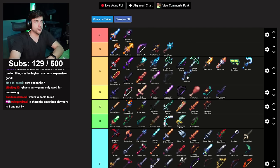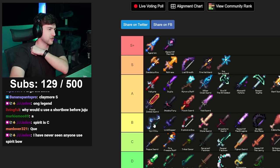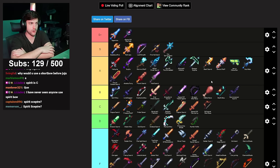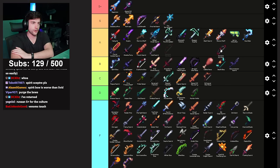Spirit Short Bow — this is like the first decent short bow, you're gonna use this up until Juju. It kind of fits next to the Void Sword — a bit better than Void Sword actually. You could use this as your main weapon. Not quite as good as Aurora Staff — this isn't really a progression skip, it's just kind of part of progression. I would rather have a Spirit Short Bow than a Livid Dagger. They're kind of comparable weirdly. B tier.